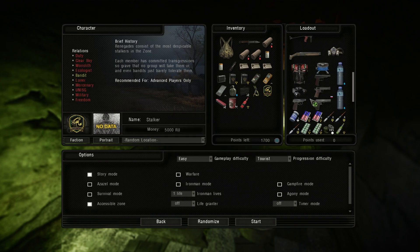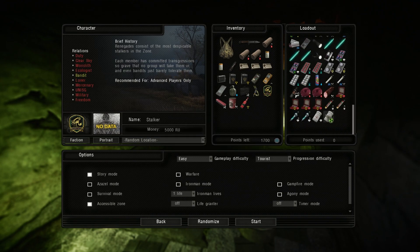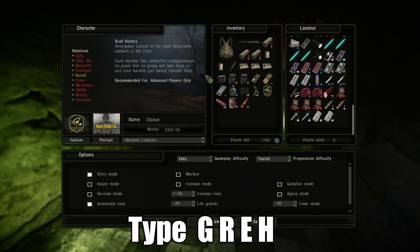Each faction doesn't have many specific guns, so they're similar to the other factions you can choose. So the last faction you'll want to unlock is Sin. That one you need to type G-R-E-H — similar to the noise they make occasionally — and this will make Sin available as a faction you can select.